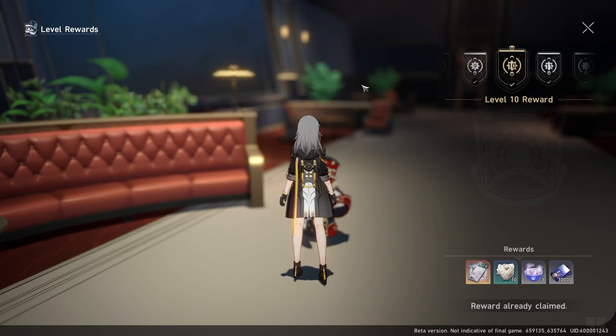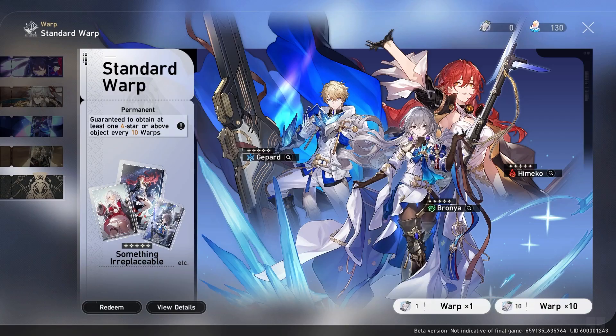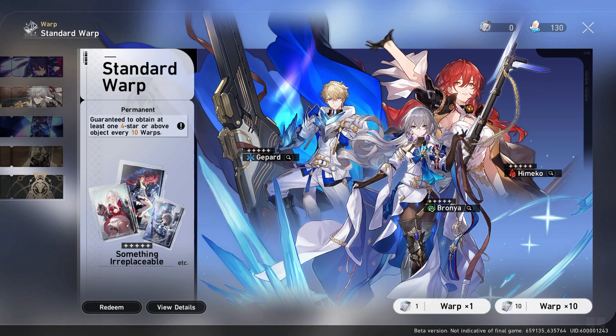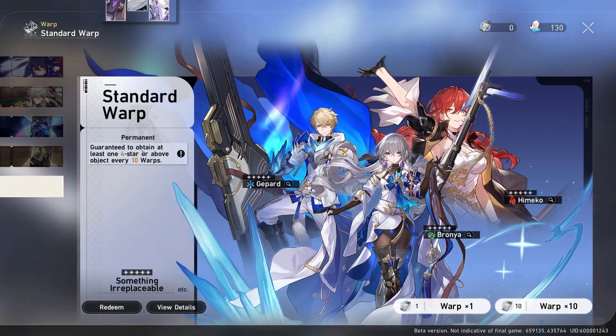You'll also get passes by leveling up and just by playing through the story, so that's another way to get pulls for the standard banner. The last reason why you shouldn't pull for standard banner characters is that the featured banners work similarly to Genshin — this is speculation but I'll make the assumption. When you hit that 5-star, there's a 50% chance it's going to be the featured character and a 50% chance it's going to be a character from the standard banner pool. So inevitably you will lose some of these 50-50s and get 5-stars from the standard pool that way.